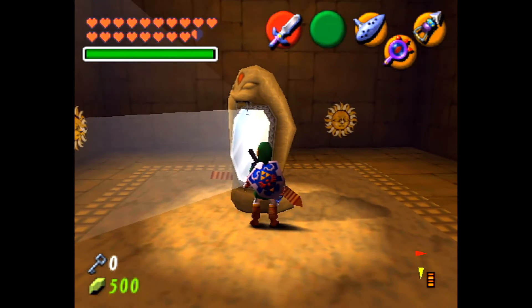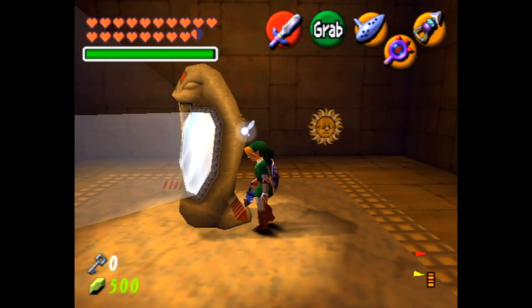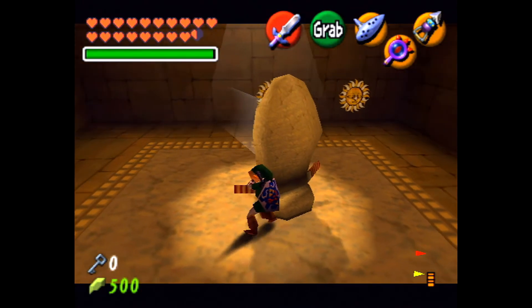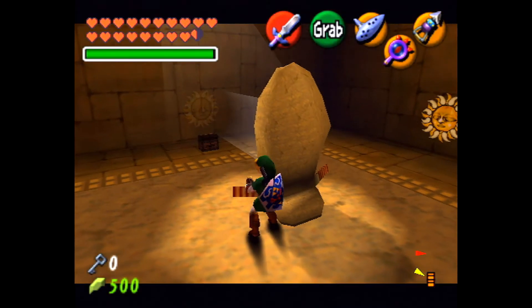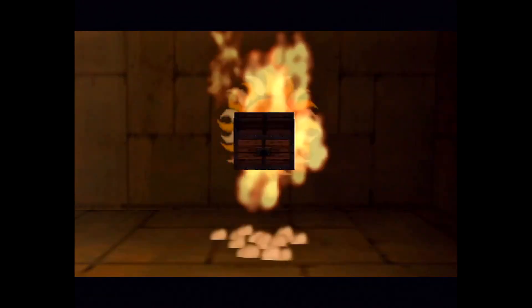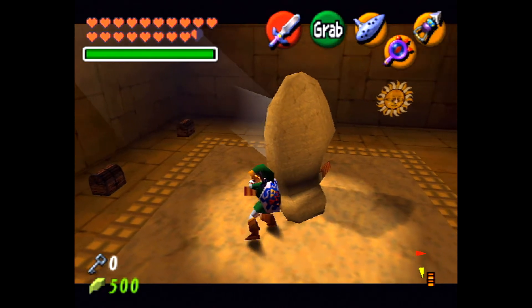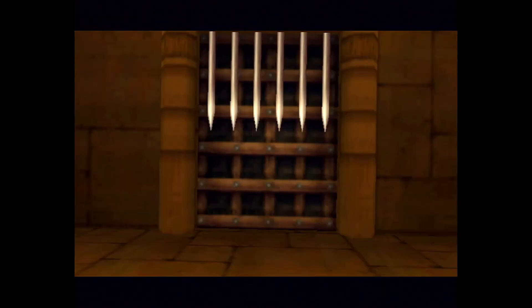We're gonna need to push this block this way, because there's two chests we can get in here. That's one chest. One of these is a trap, so I think it's that one. Push this one — that's the right one. Opens the door.